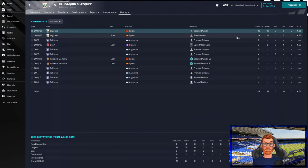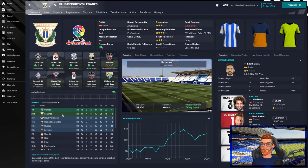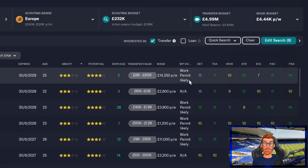He's played a couple of seasons of first team football — a tough one in the first division last year — but he's keeping goal currently for the second-place team in the Spanish second division. He's likely to get a work permit and he's very cheap. His wages are high but affordable.